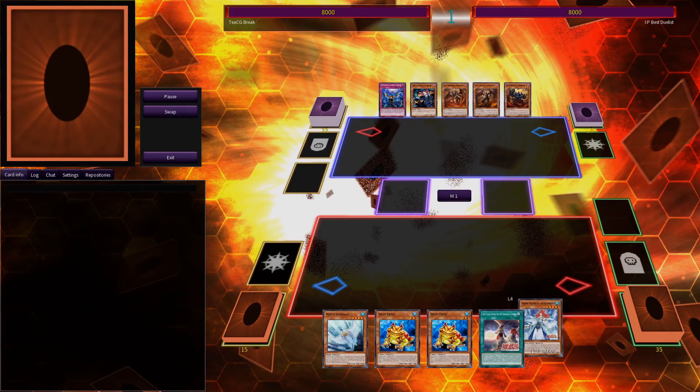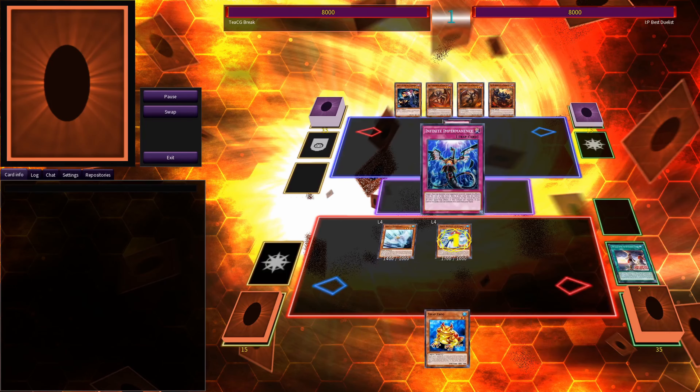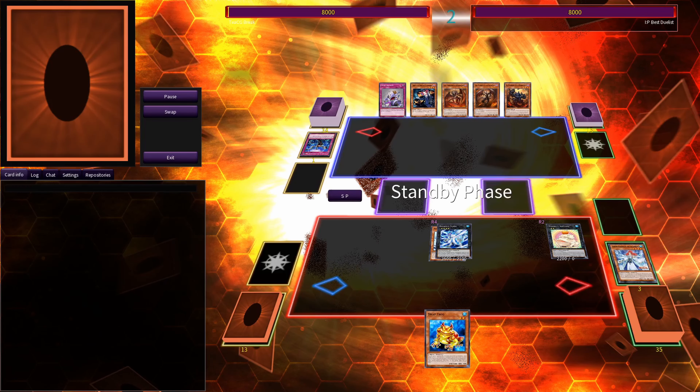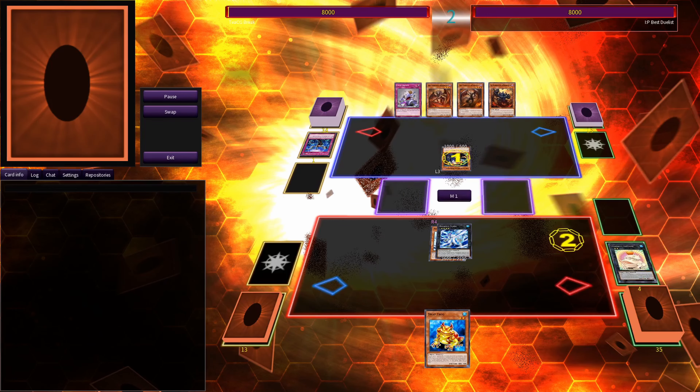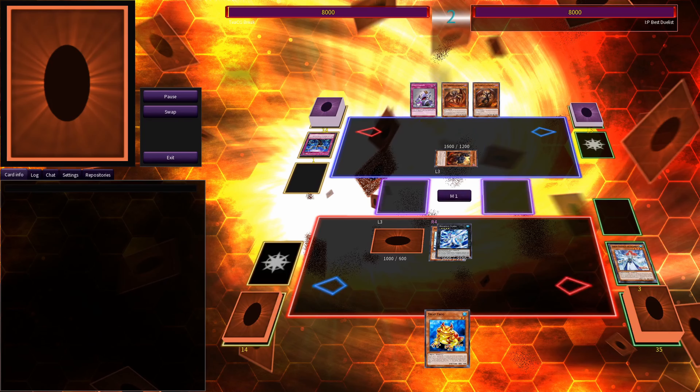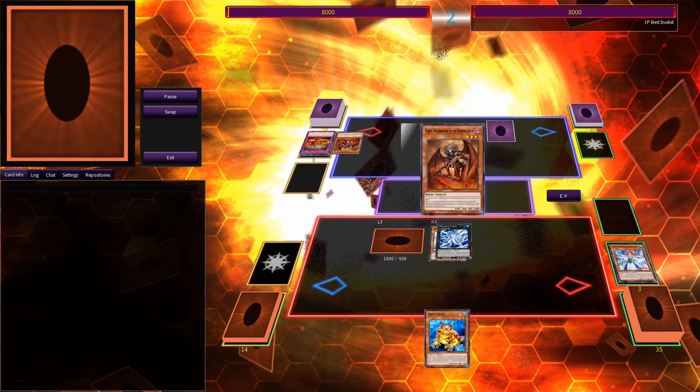Onto the third and final match. I'm going up against Burning Abyss. I go first, Normal Summoning the Revealer and then Special Summoning White Stingray. They hit the Revealer with an Infinite Impermanence, so I just overlay for the Bahamut Shark and then Special Summon Toad. They start with a Normal Summon of Torguide and activate its effect, which I negate with Toad and set it to my field. However, they are able to extend into Dante, and later overlay for a Beatrice, and set one card.